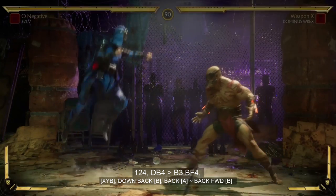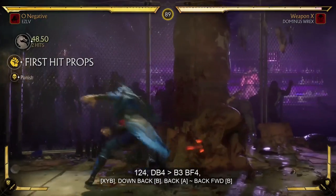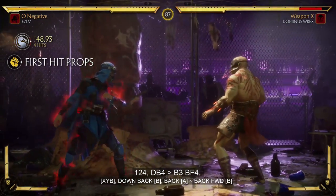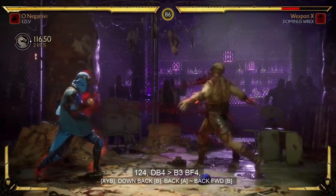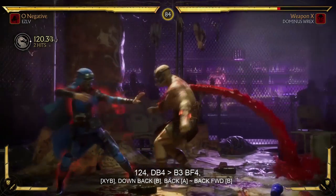Just like the last combo, you're gonna need the Cell Siphon and you're also gonna need to equip the Red Mist — you're about to see that move. You need to equip that in the gear section. The only hard thing about this combo is that back 3 you just saw into the Cell Siphon. It's just something you gotta get used to pressing.